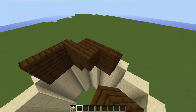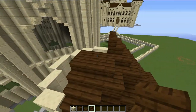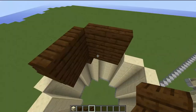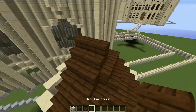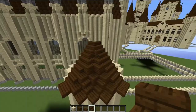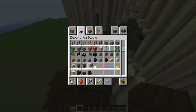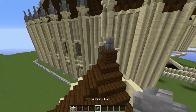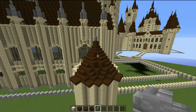Go in behind and place two blocks here and two blocks here, then grab your stairs and place two here and two here. Then three blocks behind here, and wrap your stairs all the way around. Then one block here, one block on top, and then grab some stone brick walls and place those on top.